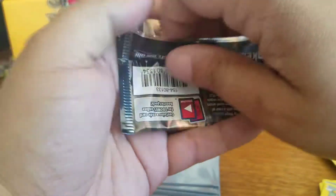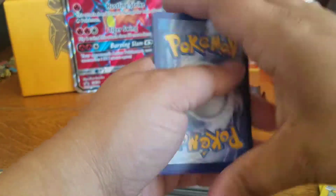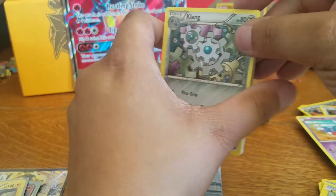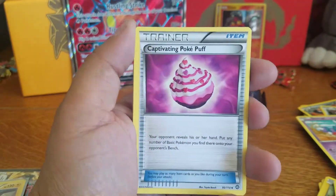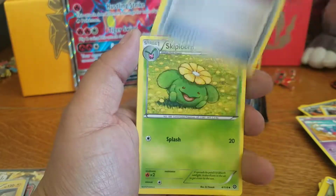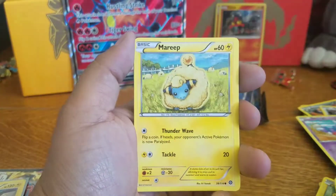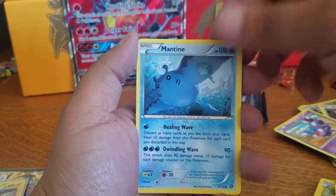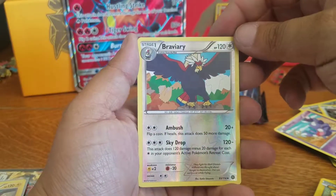And our Steam Siege pack — let's see what we can get. We have a Klang, Captivating Pokepuff, Skiploom, Chimchar, Yanma, Mareep, Mantine, Mienfoo. Braviary is our reverse, and our rare is a Spiritomb — regular rare.